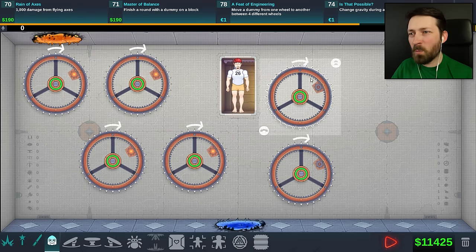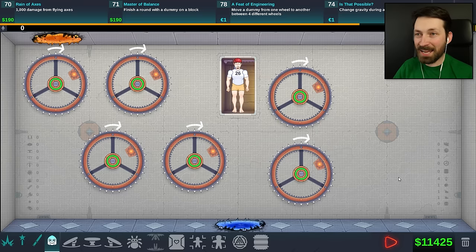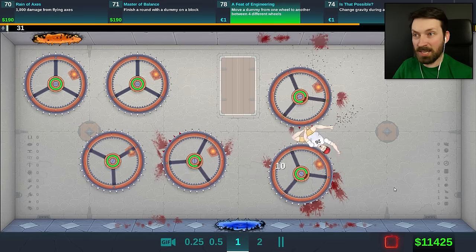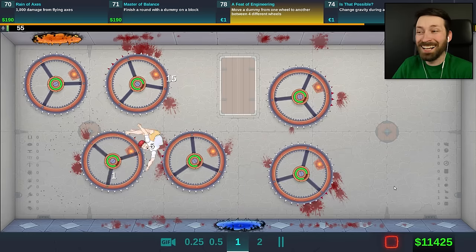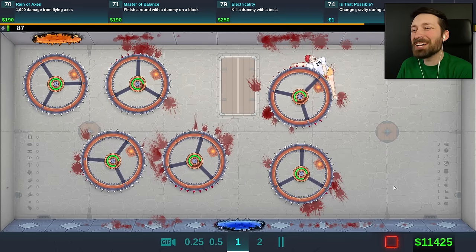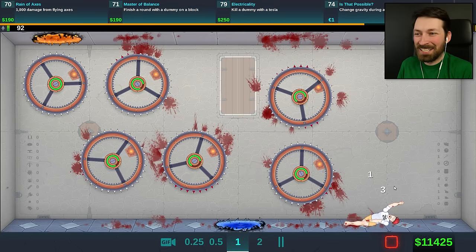Move a dummy from one wheel to another between four different wheels. I have no idea how this is gonna work. What I'm thinking is if we put it into overdrive, they should just kind of toss onto each other. We'll see. He was supposed to go down through the portal, but they just decided to catch between each other. I appreciate that.